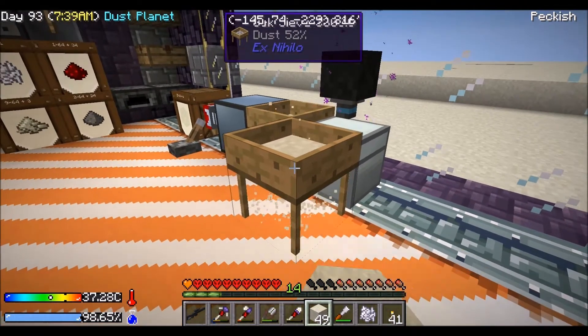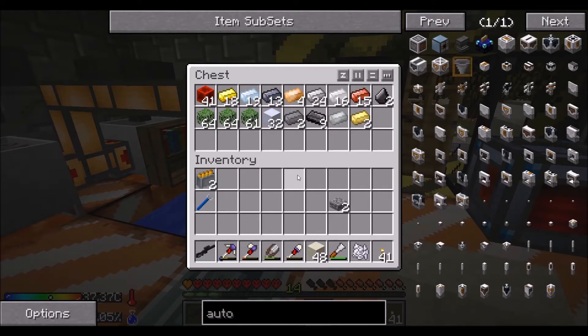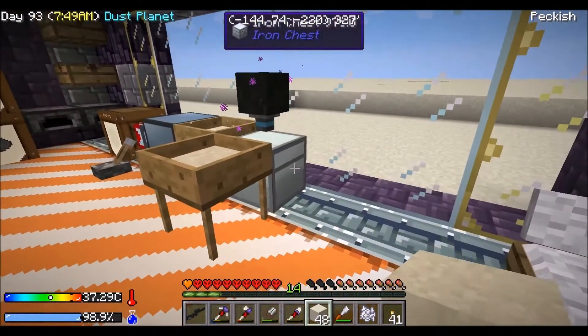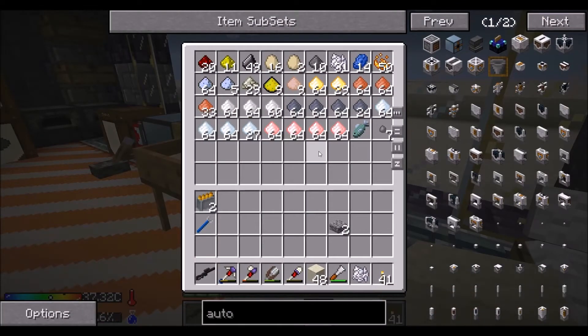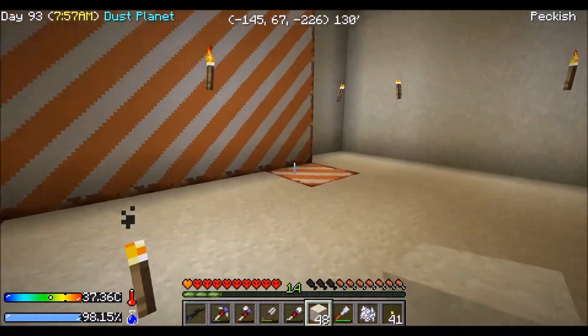I think we're pretty close, so we may be able to stop here in a minute. I think we have in here - I keep forgetting - 23, 24, so I think it's like 6 or 7 extra. What else do we need to make? We have to make sure we have everything before we make this thing.